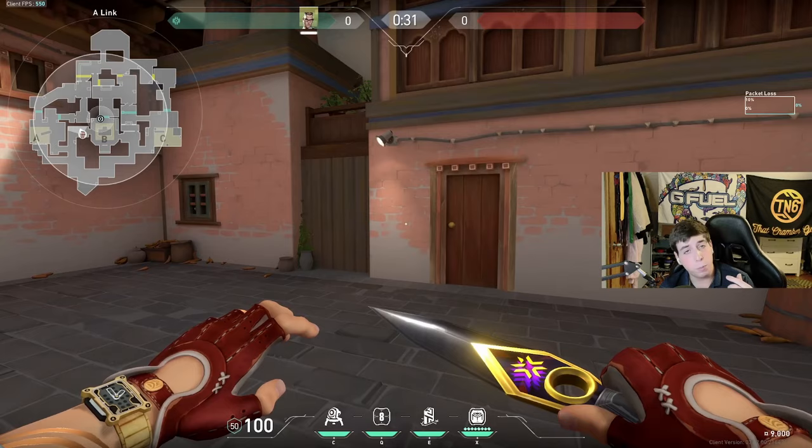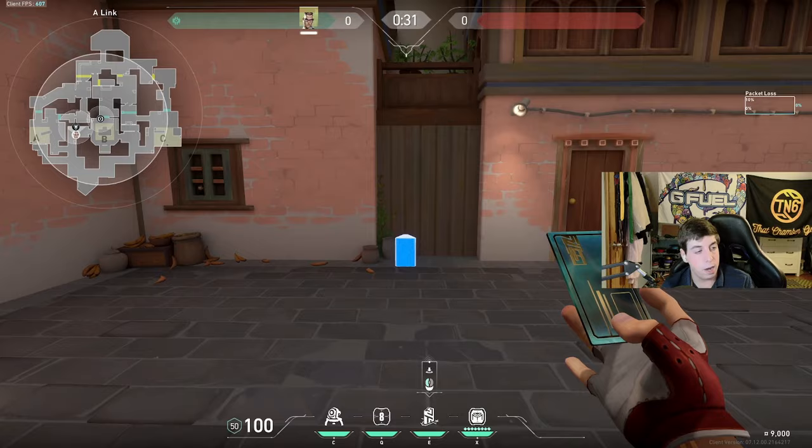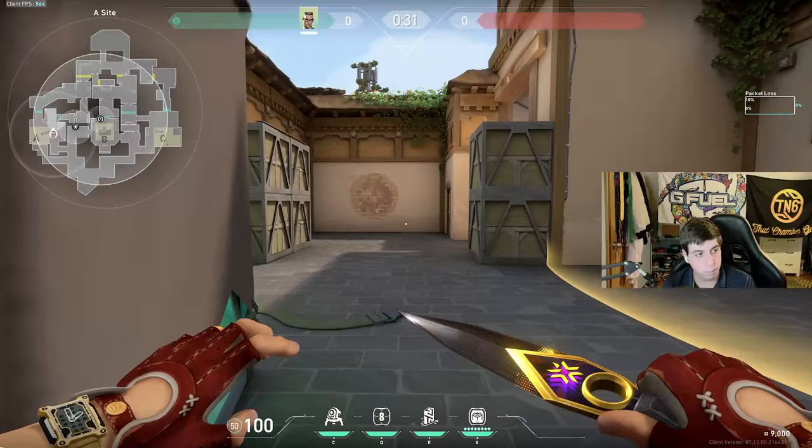What you want to do on Chamber is play early round, mid round, and late round. All you're doing is playing very safe and playing for your life. Early round, we're looking for an early pick. One of the times I'm going to place a setup that's safe but also a bit aggressive - so let's take for example an A-short pick. I love to do this especially when I have my ult because I beat them to it, it's very surprising.